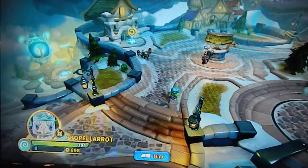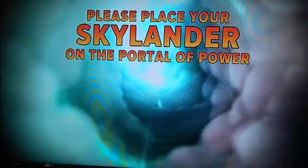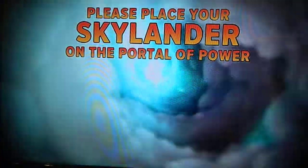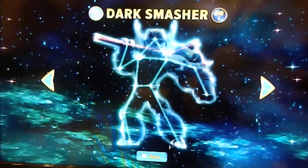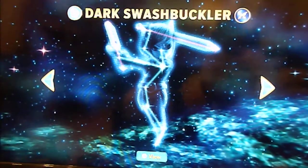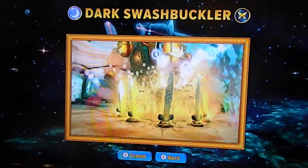Anyway, I'm done testing this bird. Let me put down the last element to get — a dark creation crystal. Welcome to the creation crystal, Portal Master. Here you can create your very own imaginator. Let's choose a battle class — each class uses a unique type of weapon. I'm gonna go with swashbuckler. Swashbuckler imaginators wield two blades and float with agility to outwit their enemies.